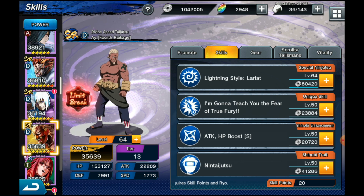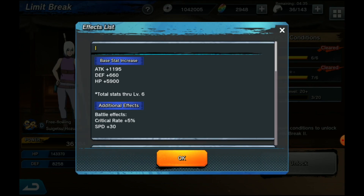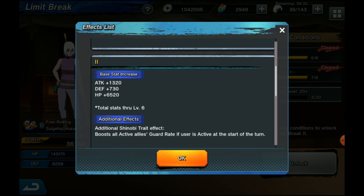Sugetsu is one of the weakest-hitting tanks but also one of the tankiest characters in the game. His new LB2 increases all active allies' guard rate. Sugetsu already has insane guard rate, and this boosts it even further — and it stacks. This makes him one of the best guard rate characters in the game, next to probably Gaara. I always call him mini-Gaara for a reason. Definitely get this up as soon as you can — it's one of the better ones.